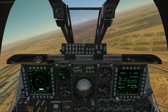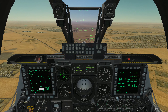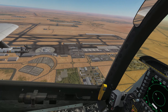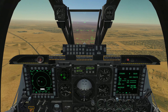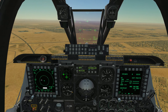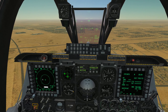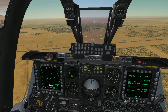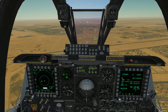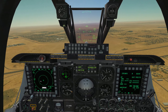We are now on a downwind leg, heading of about 1-3-0. You can see we are parallel with the runway, flying downwind, and at this point we want to bring our speed back a little bit. Below 200 knots, we're going to extend our landing gear. Our gear is coming out — looking at our gear indication, we've got three green, so we know our gear is down.